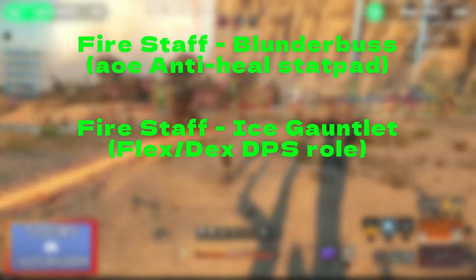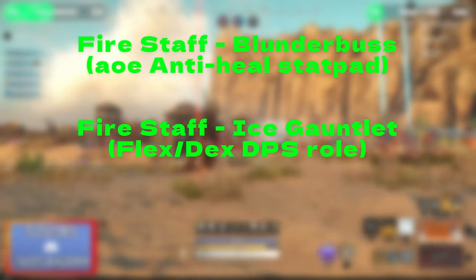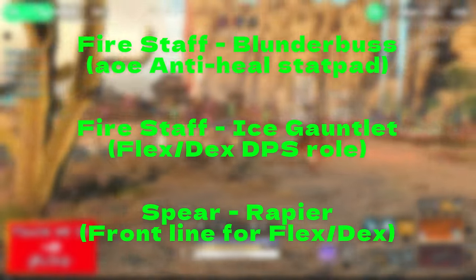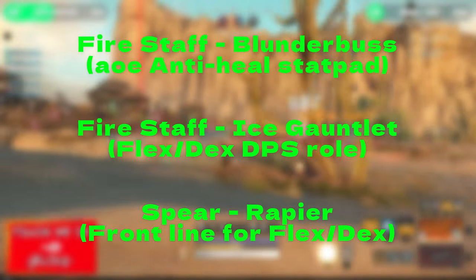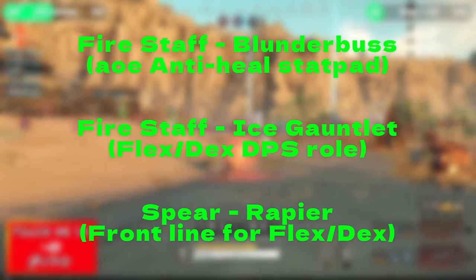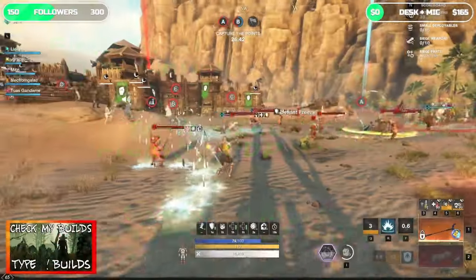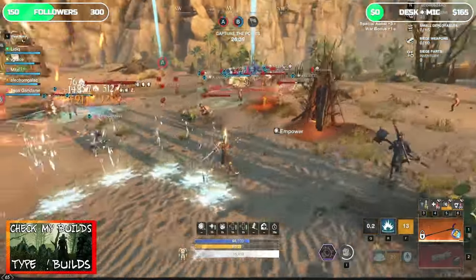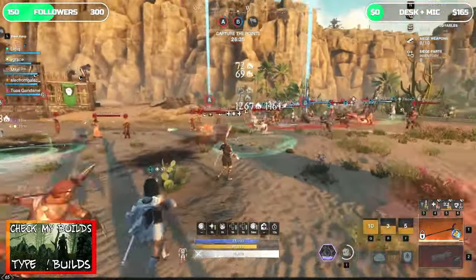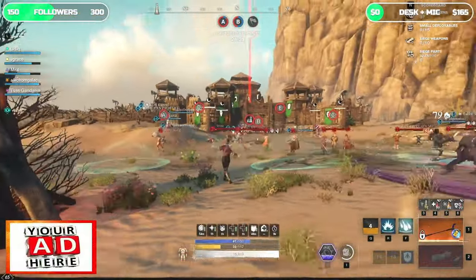Last but not least, my third build for wars — which I rarely use but keep in good shape — is the Medium Spear Rapier build. I use this when I have to be the frontline of the dex or flex groups, and so far it has worked wonders. Now that I've briefly covered my core war builds, let's not waste more time and jump straight to the favorite one: the AoE stat pad anti-healer build.